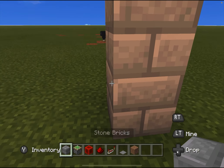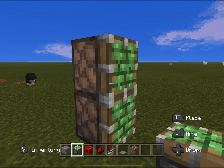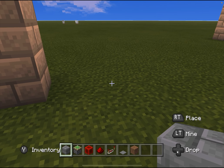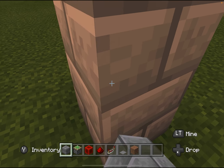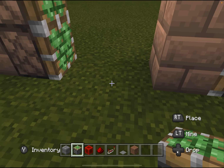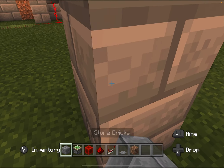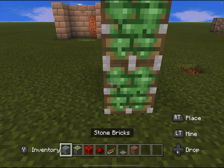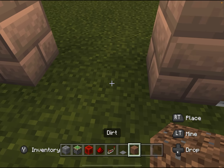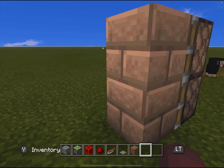First we're going to start with placing the sticky pistons. I'm just using this block to help make the sticky pistons face the right way. We're going to do the same thing on the other side but in the opposite direction, so the sticky pistons should be facing each other. You are going to need a two block space in between your camouflage blocks.